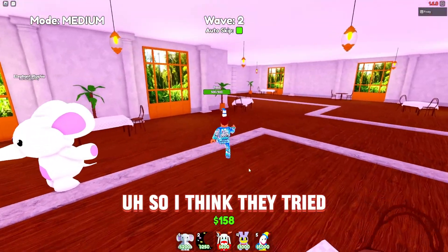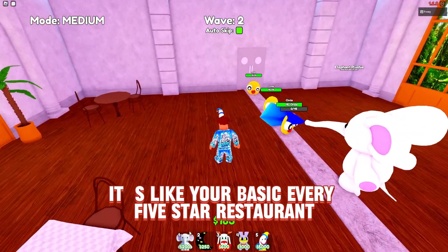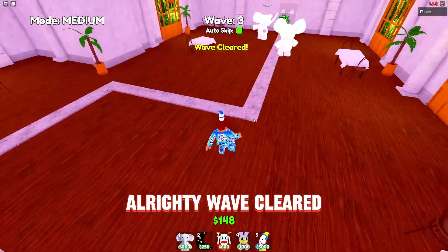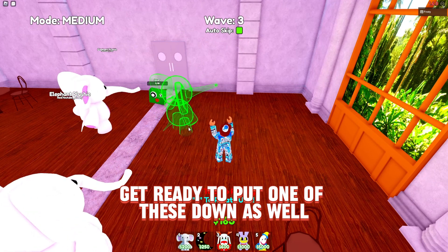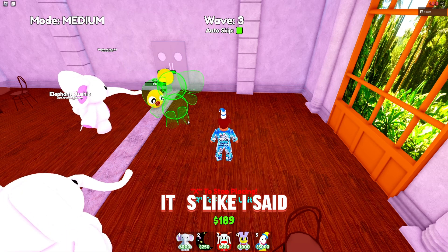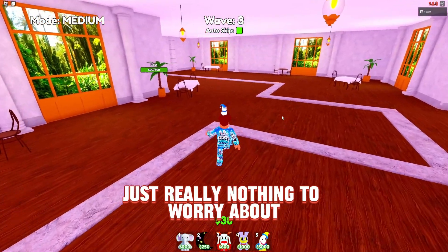Let's look at this map — it's kind of like a five-star restaurant. I like what they've done with it. We're putting down another elephant plushie. Wave cleared! Once we get enough money, we'll put down a glitch moon. Level 10 is easy — if you do a couple of matches it's really not hard to reach at all.